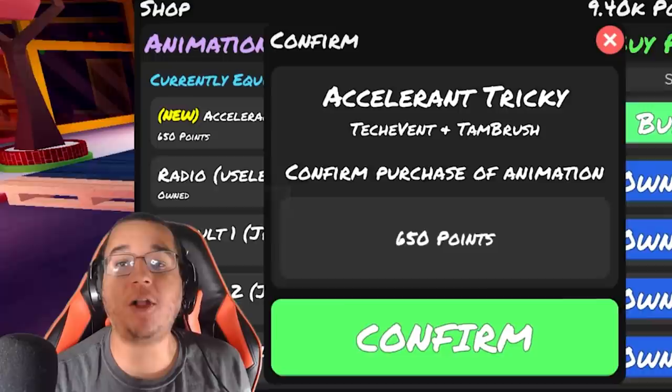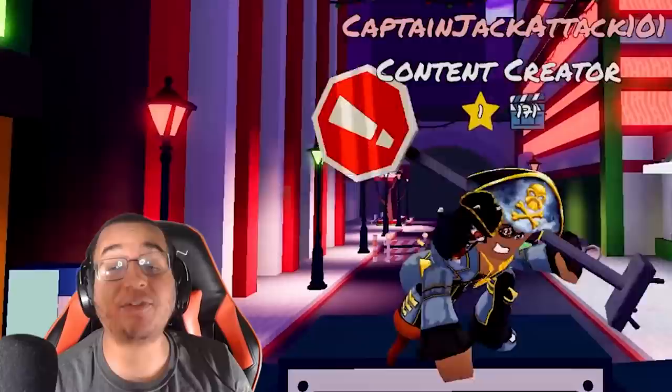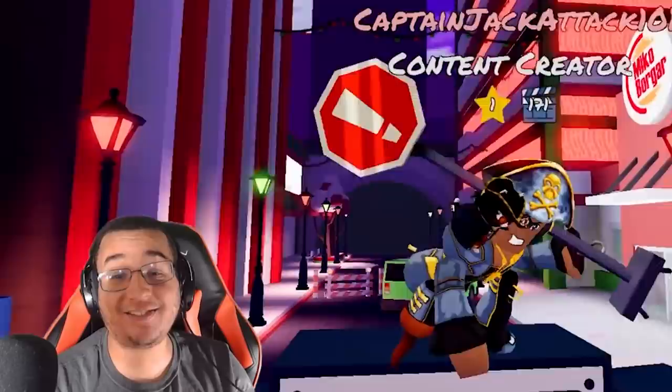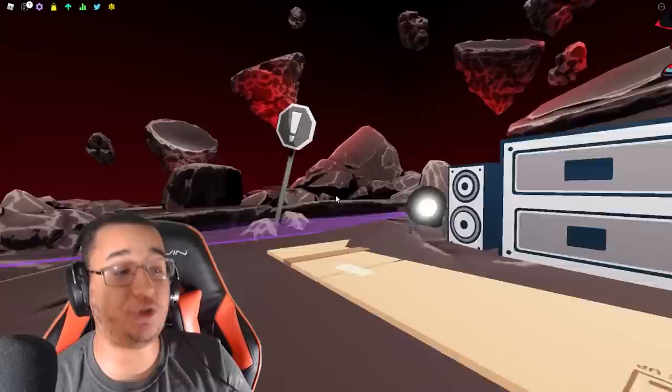That one's got to be a close tie with the Finn Pibi animation — a really close tie. Honestly, decal animations are usually a very great choice as well. We do have a new emote to go along with the animations here. We got the Accelerant Tricky Emote which is going to cost you 650 points. It looks really cool — just like from Accelerant Tricky, you're going to be holding that red stop sign in your hand. Tambrush and Touch of It did a really great job on this combined animation.